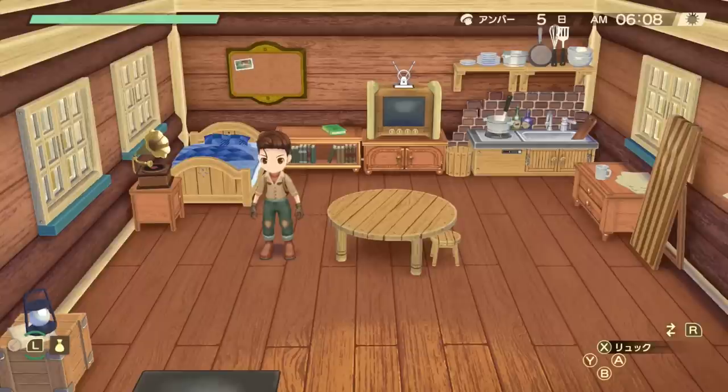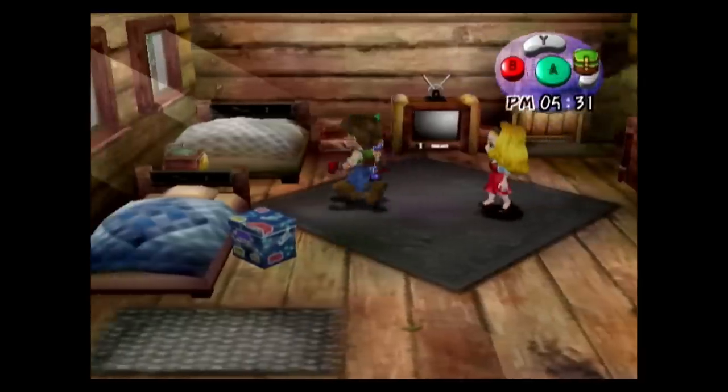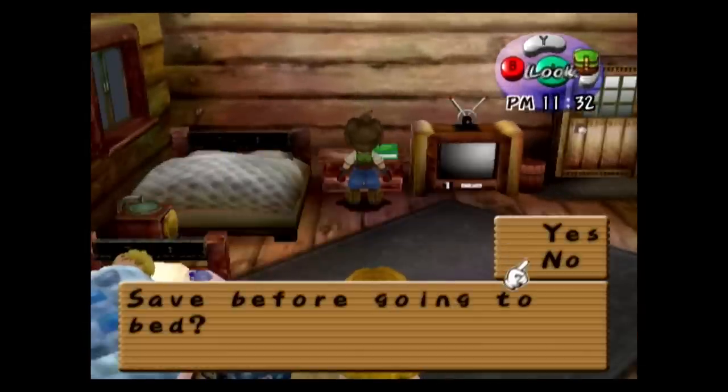Until you unlock the alarm clock, you will automatically sleep until 6am the next day, whereas in the original game you just slept for 6 hours no matter what time you went to bed. That meant if you went to bed early, like at 8pm, you would wake up at 2am and need to sleep one more time if you wanted to wake up at 8am in the morning.